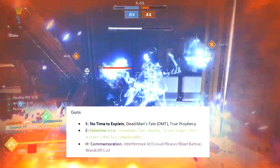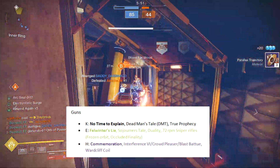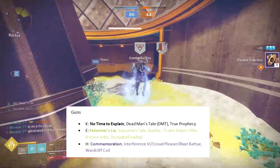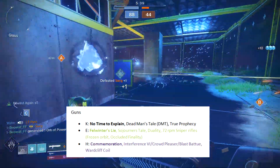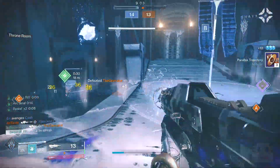When it comes to the weapons of choice, for your primary weapon it's No Time to Explain or Dead Man's Tale — really up to you — but we are building this build around No Time to Explain and Pulse Rifles. After that, you probably want a shotgun like Felwinter's Lie or Sojourner's Duality, but 72 RPM Snipers do work well with Empowering Rifts. The Heavy is really up to you, so I recommend Commemoration, Interference, and of course if you are not using an exotic for your primary, Witherhoard.